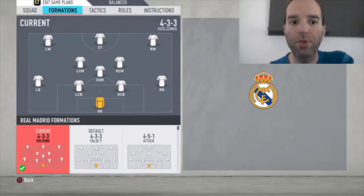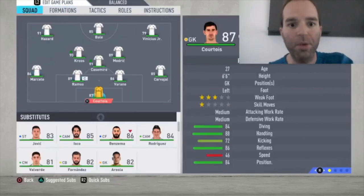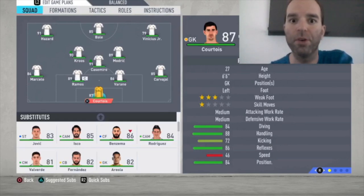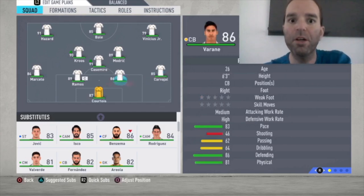We're starting with the 4-3-3 holding formation. Courtois is the goalkeeper — the best in the squad, 87-rated with 86 goalkeeping, really great. For right defender, Carvajal is still the pick; he's good enough and you could also play Militao there, but Carvajal feels better. He doesn't feel slow despite being 82 pace, and the same goes for Marcelo — his 82 pace feels fine and he handles fast wingers well.